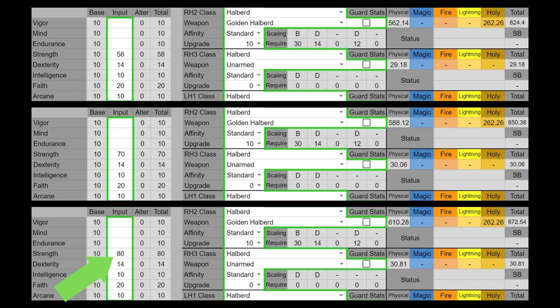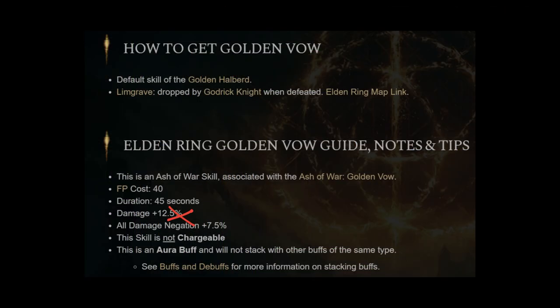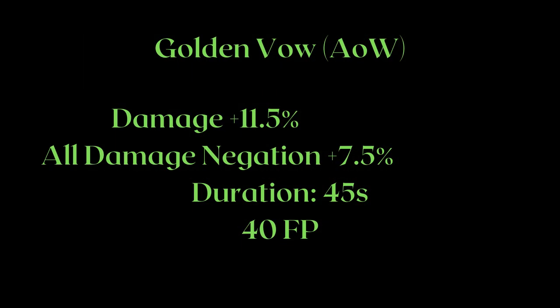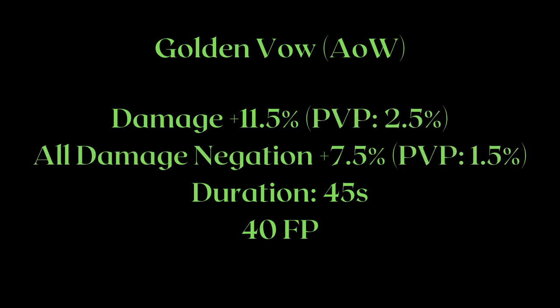The only shame is a lot of endgame bosses have high holy negation. The Golden Vow Ash of War on this weapon is the same as the infusible Golden Vow Ash of War. The Ash of War increases your damage by 11.5% and all damage negation by 7.5%, lasting 45 seconds and costing 40 FP. Like Rallying Standard though, there is a PvP modification which turns this skill into absolute garbage — in PvP it only increases your damage by 2.5% and negation by 1.5%.